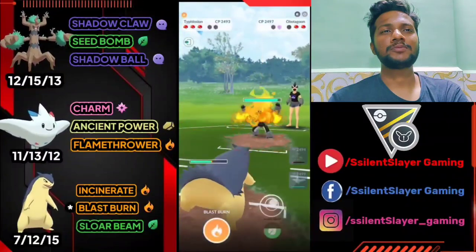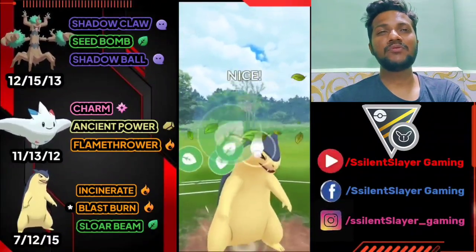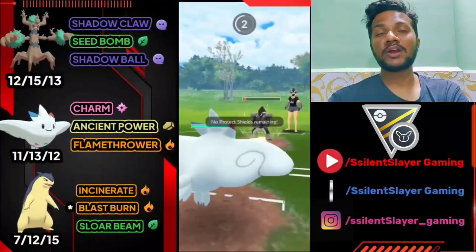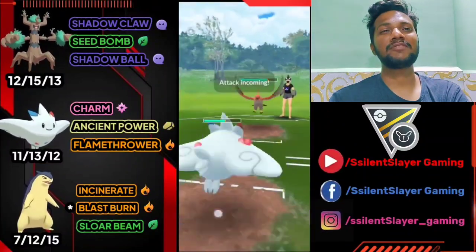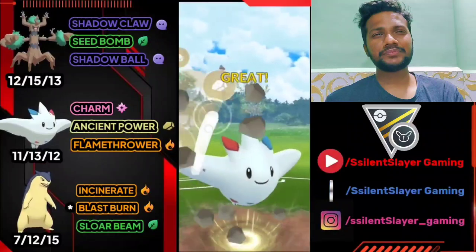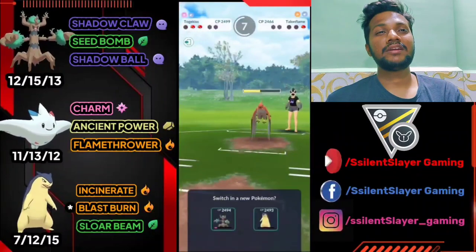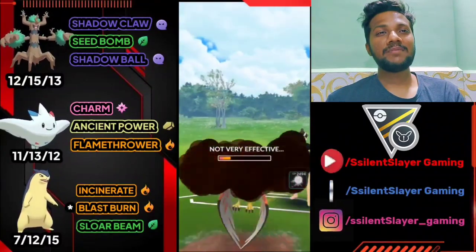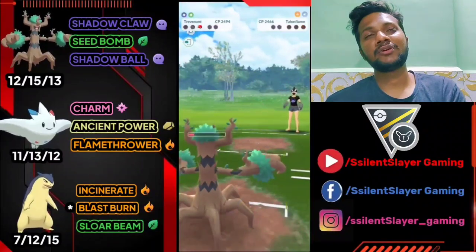He has Obstagoon — let's deliver Solar Beam. Solar Beam is a big move and does a lot of damage. We almost took out his Obstagoon. Trying to catch his move on Togekiss — we have one Blast Burn ready. He brings Talonflame at the back, so we're stuck in a pretty bad situation, but we got one Blast Burn. Really close CMP tie — we just win here! He gets Flame Charge and Incineroar needs one Shadow Claw to knock him out. We just delivered Shadow Claw — GG for us!